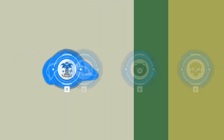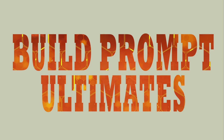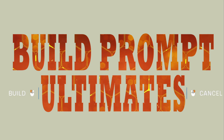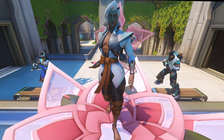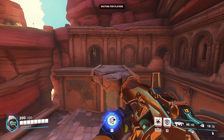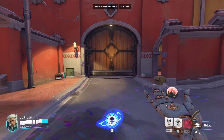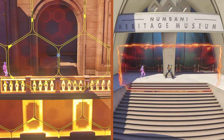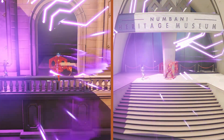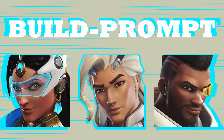First up, and the simplest to understand, are build prompt ultimates. These are ultimates that, surprise surprise, prompt you to build something. We're talking about Symmetra, Baptiste, and Life Weaver. You press the ultimate button once to bring up the prompt and confirm to build at the highlighted location. You can cancel the prompt yourself and still retain the ultimate. And while getting stunned won't have any impact, it's helpful to remember that Symmetra and Baptiste ultimates are deleted by Sombra's EMP, while Life Weaver's tree is immune. Easy, right?